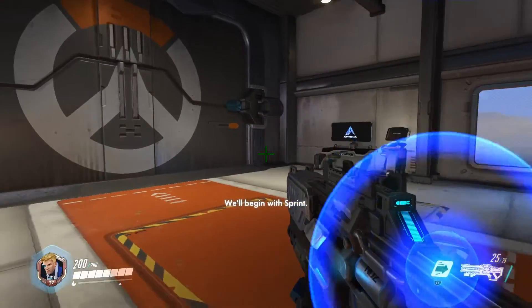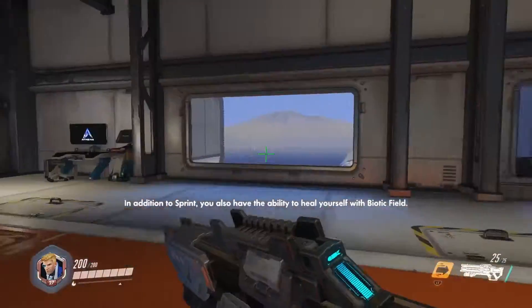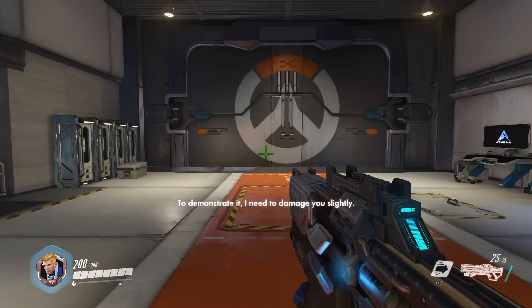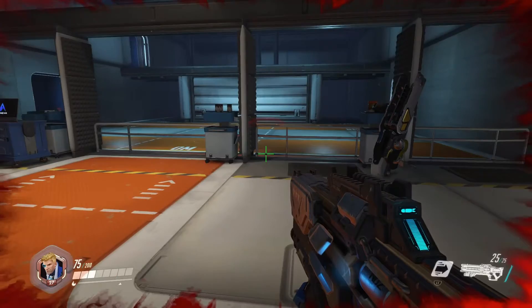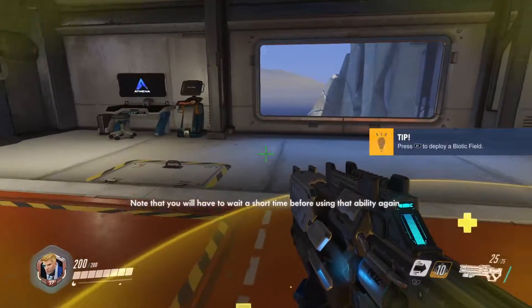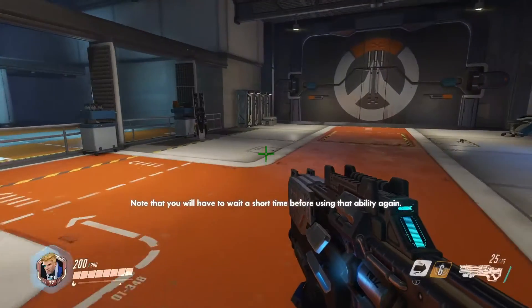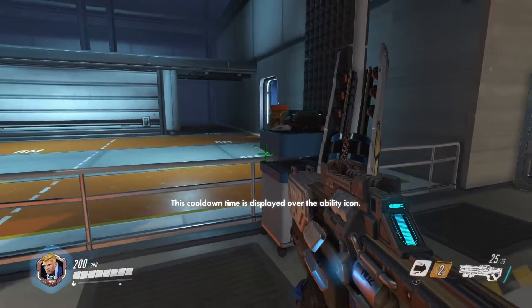We'll begin with sprint. In addition to sprint, you also have the ability to heal yourself with biotic field. To demonstrate it, I need to damage you slightly. Now, deploy a biotic field. You will heal while you're within the glowing area. Note that you will have to wait a short time before using that ability again. This cooldown time is displayed over the ability icon.